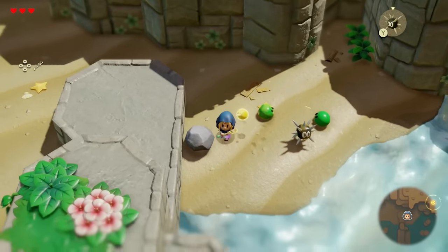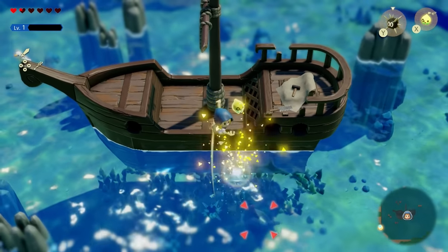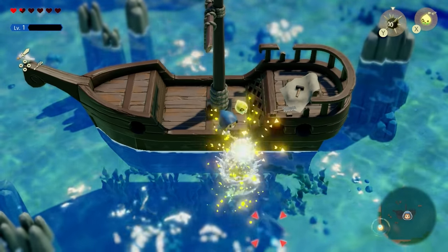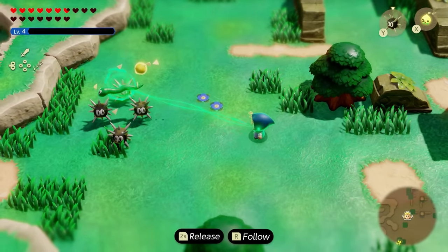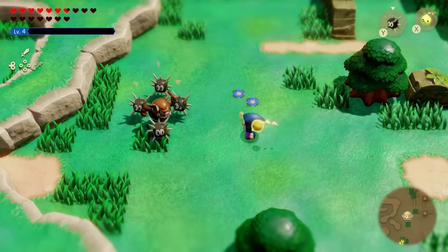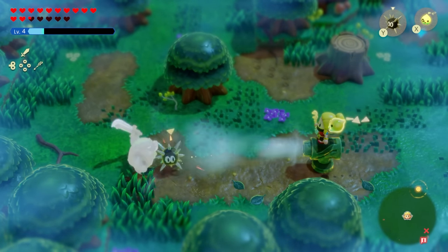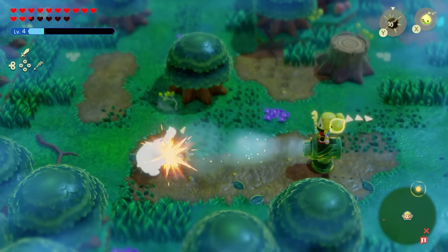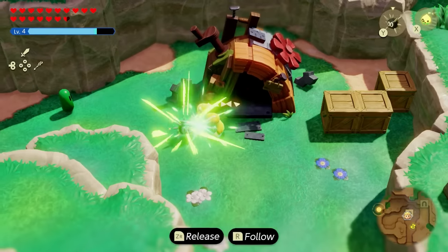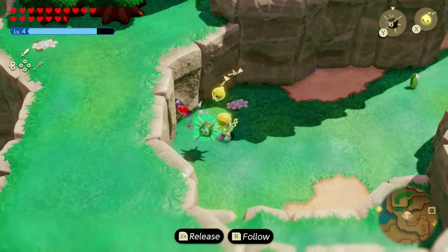The Sea Urchin Echo is one of the earliest ones you get in the game but can be used for so many things. This includes murdering enemies by dropping a bunch of them on top, like this Chompfin getting completely wrecked. You can make a trap by placing four of them on the floor, binding an enemy, and throwing them in the middle so the enemy is stuck. Or you can use a Wind Cannon and drop a bunch of Sea Urchins to create a Sea Urchin turret — making it a long-range attacking Echo. Or you can just bind it and run into enemies to do damage.